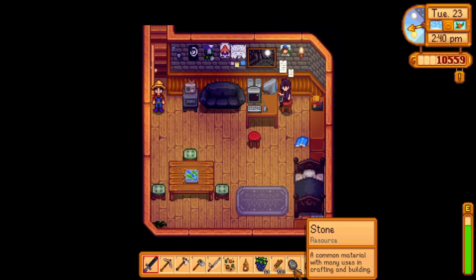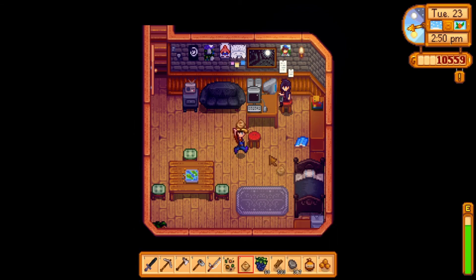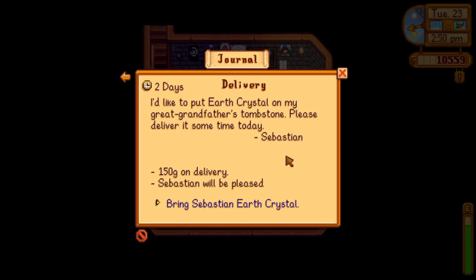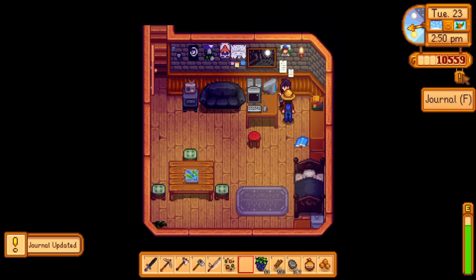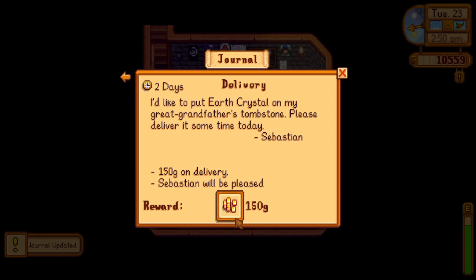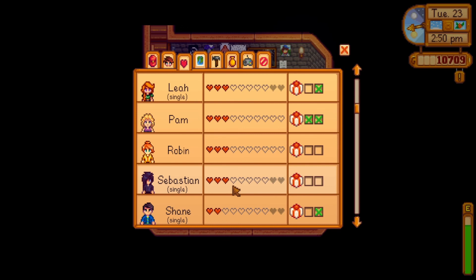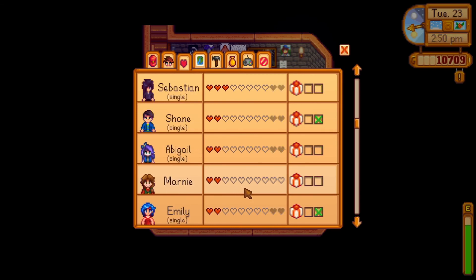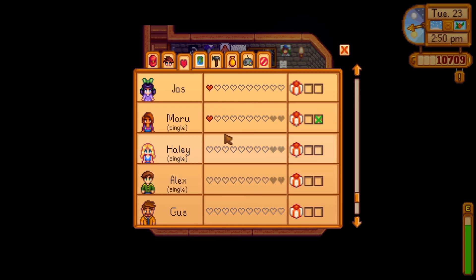So that means we have enough hearts that we can actually enter his room and give him the earth crystal. He says 'thanks for the help, this is just what I wanted.' Thank you for that $150. Where are we at with you — three hearts? We have quite a few hearts with a lot of people. We have one heart with Maru — we did give her that flower.